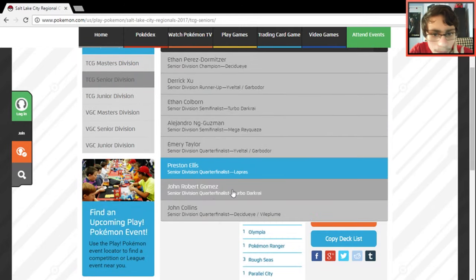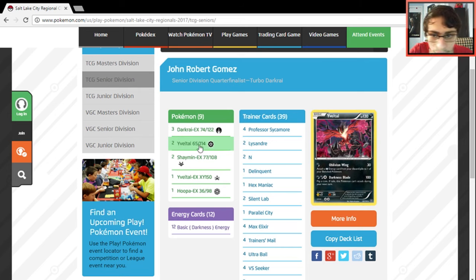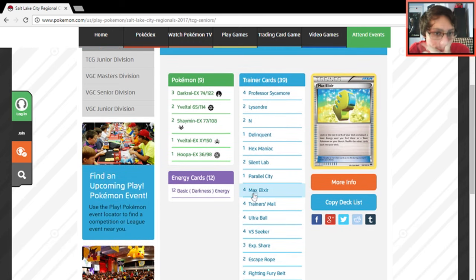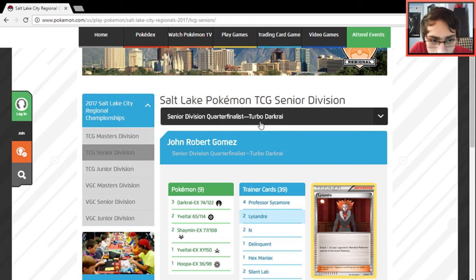The final Seniors deck is another Turbo Darkrai, but this one plays one Eviolite EX in the list. That's not bad in Darkrai — when you build it up with Eviolite Ball you can knock out things that rely on having a lot of energy. Pretty cool tech idea. Otherwise it looks the same as the other lists — two Silent Lab, one Parallel City.